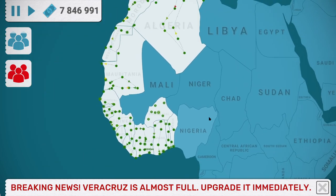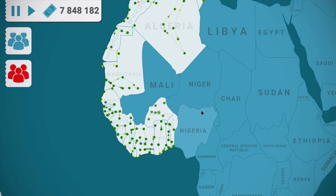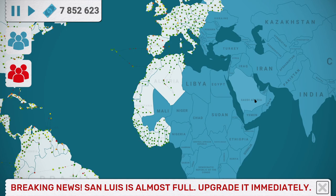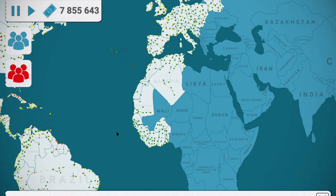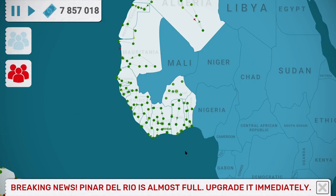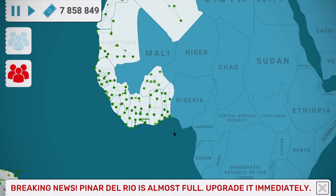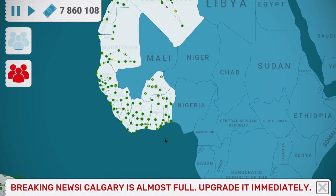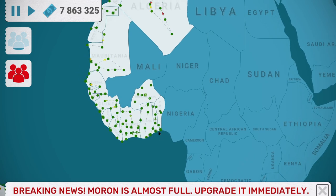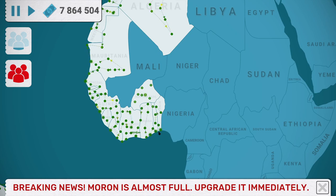I met a guy on a trip who worked in Saudi Arabia — he was English, and he was working as a milk farmer. That was a really surprising thing to consider — that milk farms obviously still go on in places like Saudi Arabia. It's just that the cows are in shelter and they're being fed not off grass but brought-in feed and whatnot.